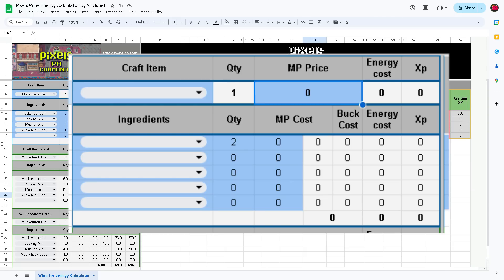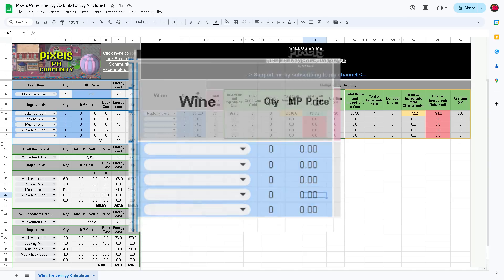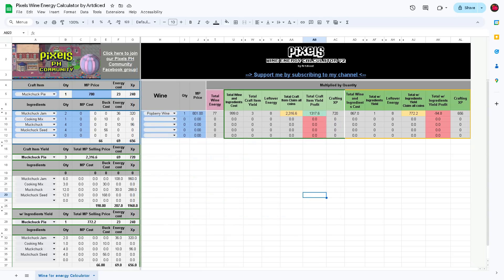On the right side of the calculator, you have the wine options. So you enter the cheapest wine in the market, enter the quantity you plan to purchase, and the current market price. After doing all of this, the spreadsheet calculates everything and you will see the immediate results.